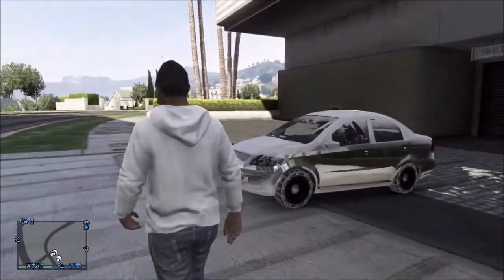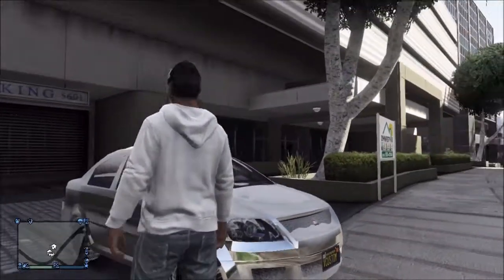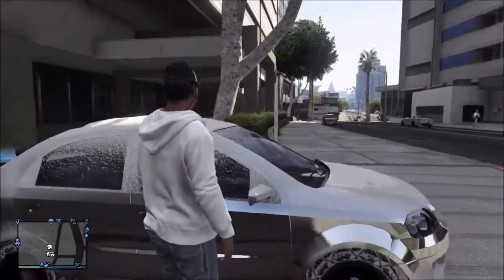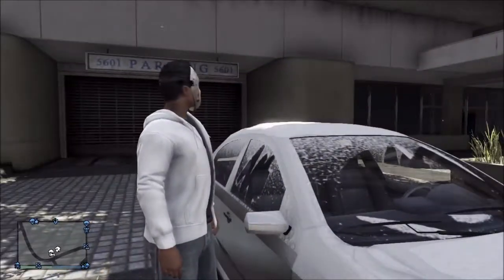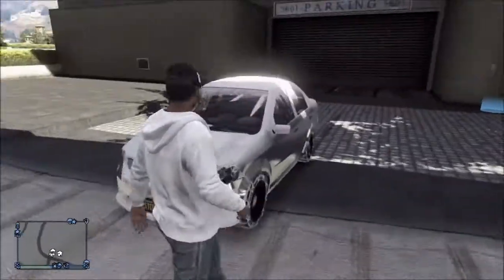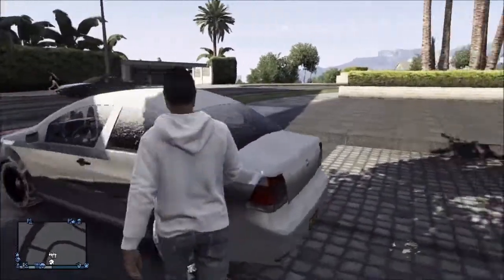Alright, so today we have the snow car. It's a chrome snow car. This is a snow car from the mission where you have to follow Trevor to North Yankton, and this is the car you get in and you have to drive there. The snow stays on it forever, and it has snow tires and everything.